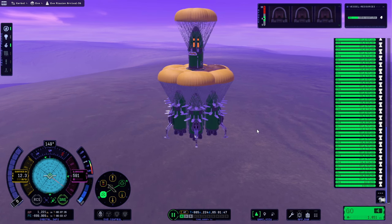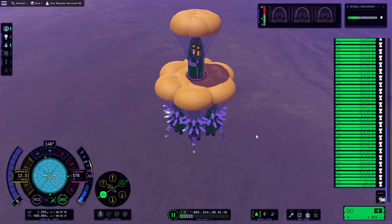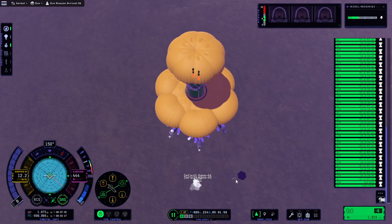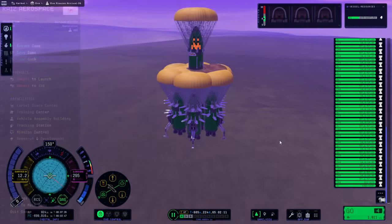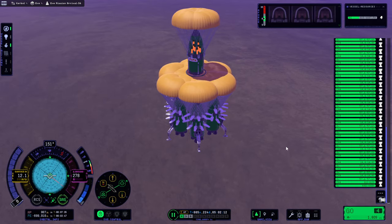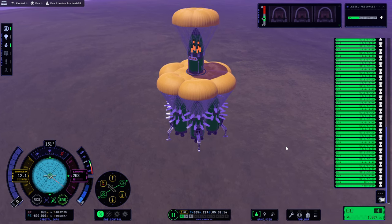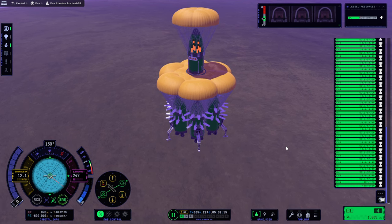I really don't want to use the engines on touchdown, but we definitely seem to need to. The heat shields are exploding down there. I'm going to save here. Why are those overheating so much more now? I don't think we'll be staying on the surface very long like that. I guess it's really hot on the surface of Eve — Venus-like.